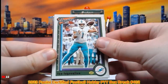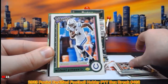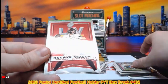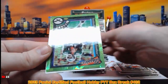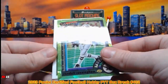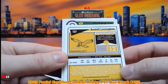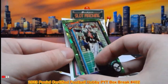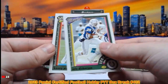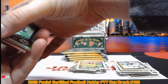We got Tua Tagovailoa, Tee Higgins, Michael Pitman Jr., Antonio Gibson, Banner Season Tom Brady. The green cracked ice Randall Cunningham for the Eagles — that is out of 25, 15 out of 25 on that one. Randall Cunningham going to the Eagles. Eric Dickerson — can he pick it? Let's top-load what we have here.